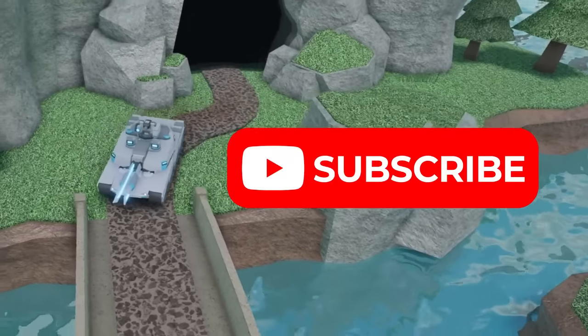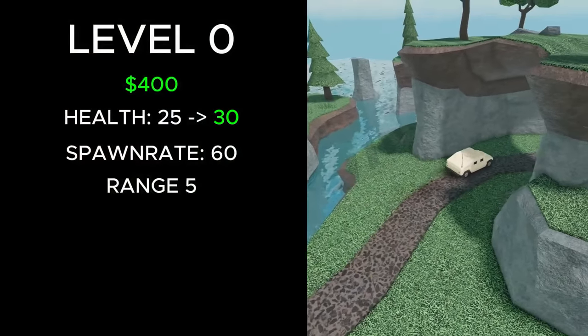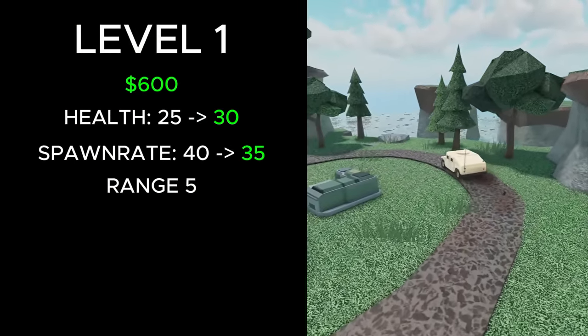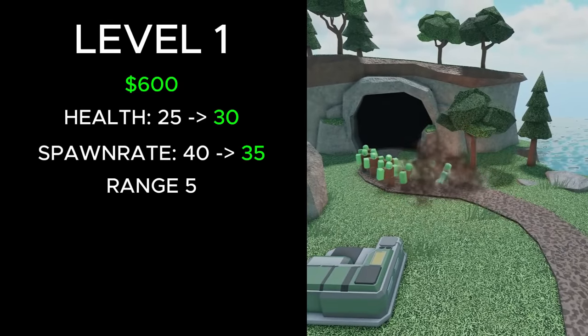Hit that like button and subscribe, and let's get started. At level 0, its cost stayed at 400 cash. Its health increased from 25 to 30, but everything else is the same. At level 1, it still costs a total of 600 cash, but its health was increased from 25 to 30, and its spawn rate was reduced from 40 to 35.